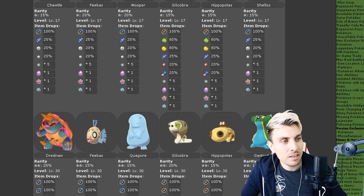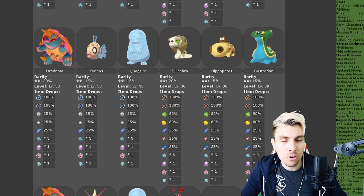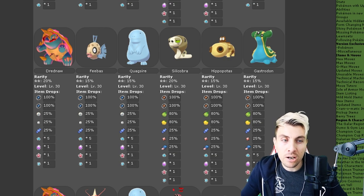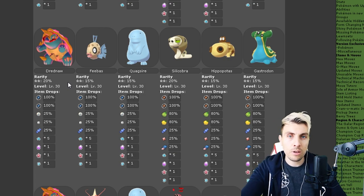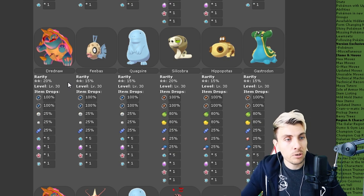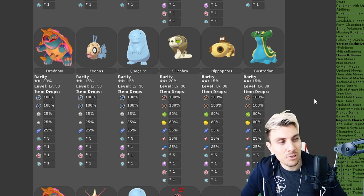The two-star raids are interesting because normally you don't get access to rarer Pokemon in dens, but according to Serebii's information, the two-star raids can actually produce a G-Max Drednaw, which is very interesting and great for those of you just starting your playthroughs. It means you can get a very powerful Pokemon very quickly and easily. Then you've also got Feebas, Quagsire, Silicobra, Hippopotas, and Gastrodon.